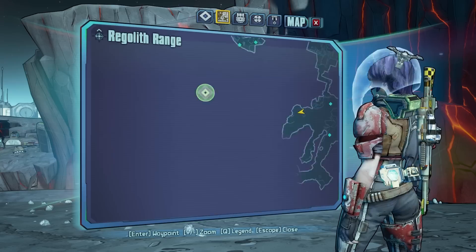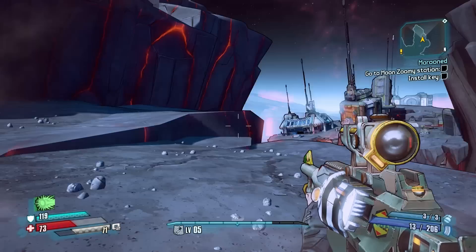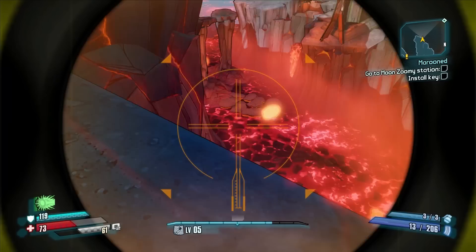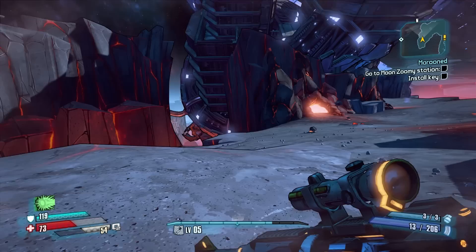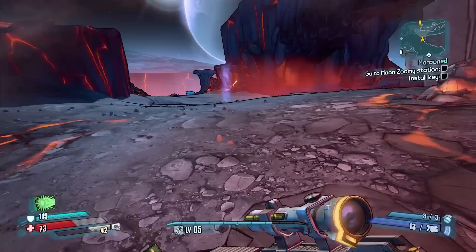Map is here. Hard to tell. Get to the Moon Zoomy Station. I might have to go all the way around. This looks a little bit like a dead end. Might be best to take it over this way. Or maybe I can actually jump it. Looks like that's a big no on the jumping it. Looks like I can maybe jump it if I make my way over there. So we're going to go the long way. I'm at 50% oxygen pretty much. I'll fill it up at one of these. Alright, thank you.